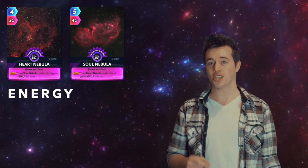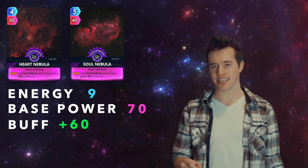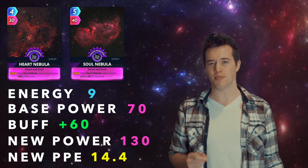From here on out, every third wheel combo I mention — the trio is going to have a higher PPE than the duo. Heart Nebula and Soul Nebula. Total energy: 9. Total base power: 70. These two have a buff of 60. That makes their new power 130, and their new PPE 14.4.